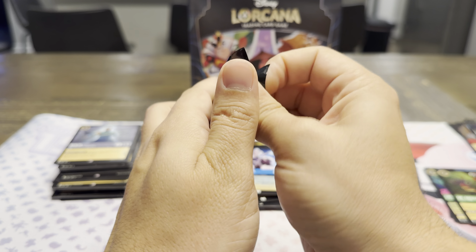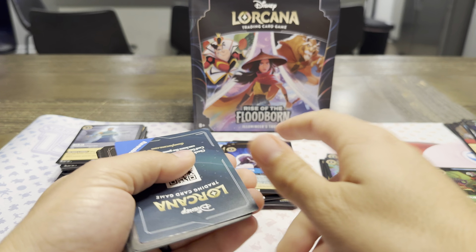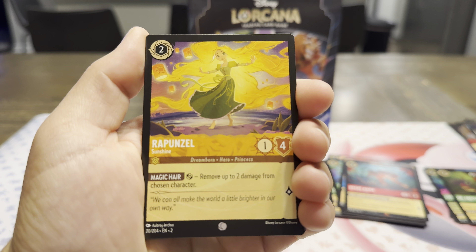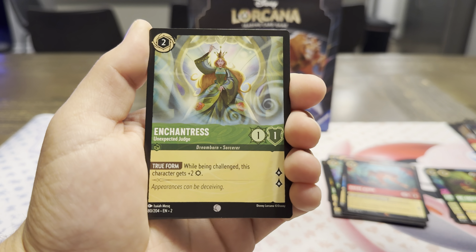Now with that last pack in the singles — the Rise of the Floodborne officially enters on December 1st. I'm going to try to get something. I don't know if boosters will be available at that point, but there will be other things. Rapunzel. I'm going to try to get at least two Enchanteds this time, not just the one.